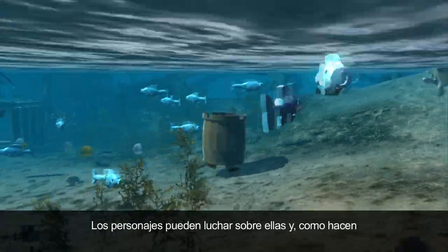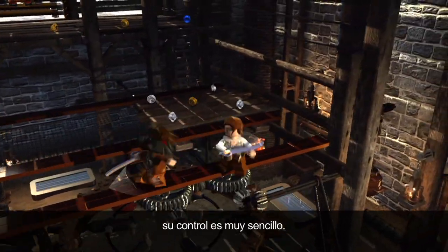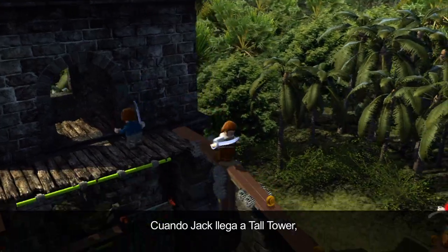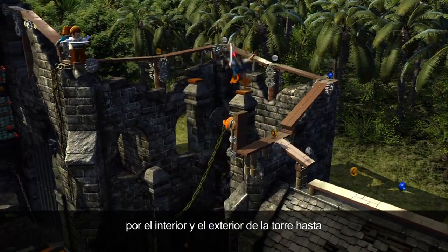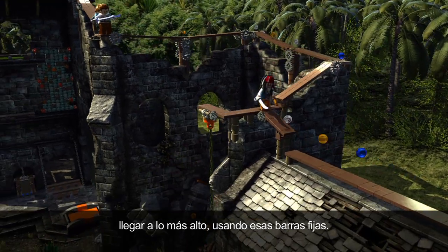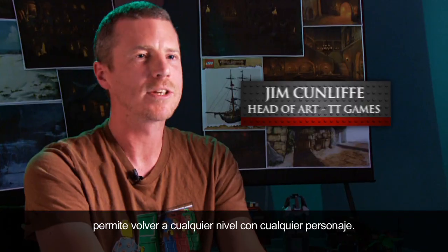If you've got bits like the balance beams, you can have two characters fighting on this beam, and it effectively works like a sticky platform so it's very easy to control. When Jack arrives at the top tower, the gameplay has you follow Jack up inside and around the outside of the tower until you reach the top using balance beams.